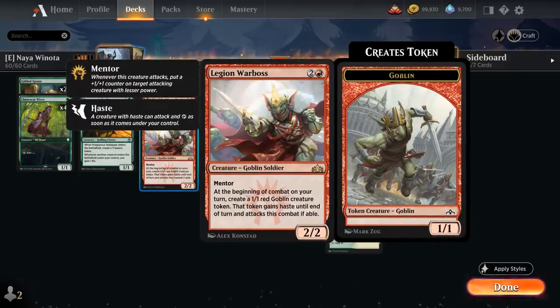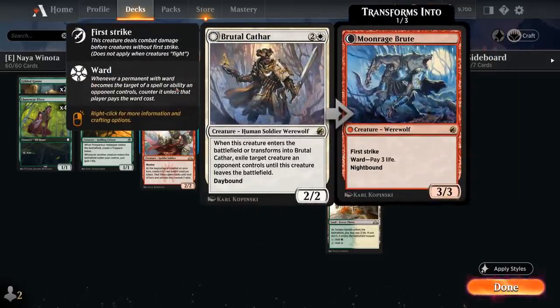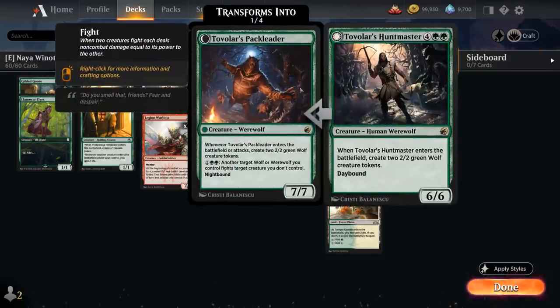I've also added two copies of Legion Warboss, which I used to like in historic versions of Winota, as it can make multiple goblin tokens to enable her. We also have our humans to cheat into play, starting with the full playset of Brutal Cathar, which is also our removal spell of choice — also a Werewolf. We do have a small Werewolf theme, as we're also playing the full playset of Tovolar's Huntmaster, making a pair of wolf tokens when it enters the battlefield, getting even more powerful during the night as it can make wolf tokens when it attacks and can serve as removal.